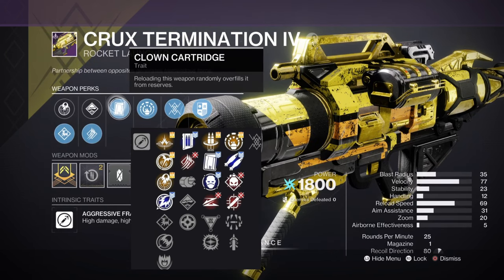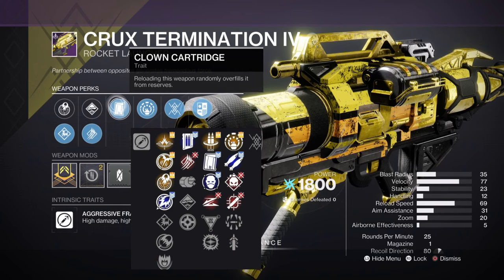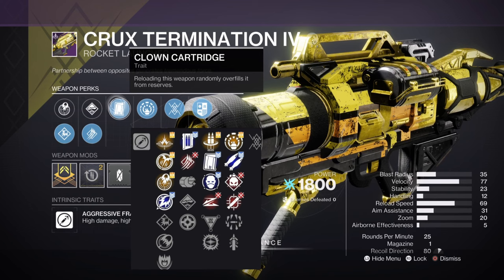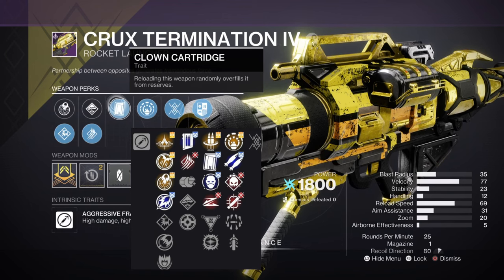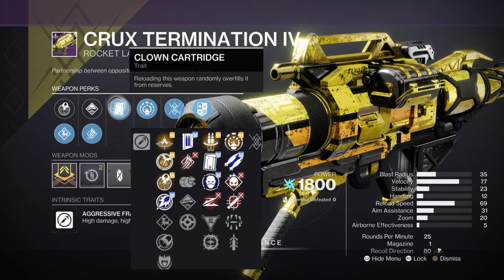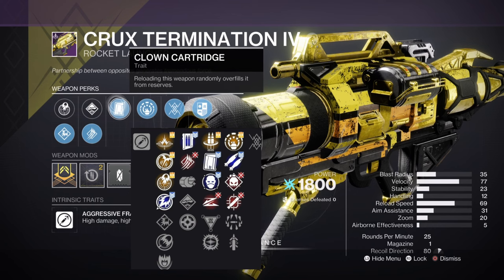In the first column you've got Clown Cartridge, Permeability, Slideshot, Envious Assassin, Reconstruction, and Eddy Current. Permeability has some use — you can match a surge to a different element — but when I tested it two weeks ago it wasn't as good as you'd hope. Don't go for that, because you're going to be using this with arc surges anyway. So we're left with four real perks: Clown Cartridge, Slideshot, Envious Assassin, and Reconstruction.